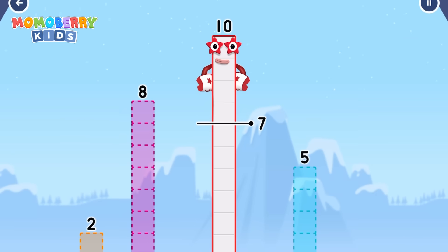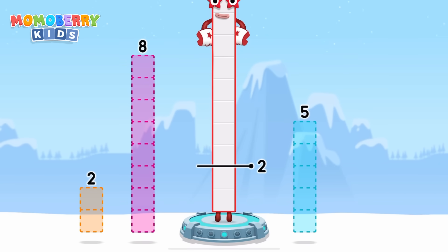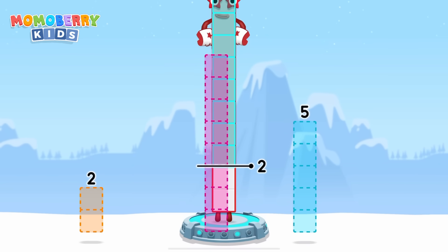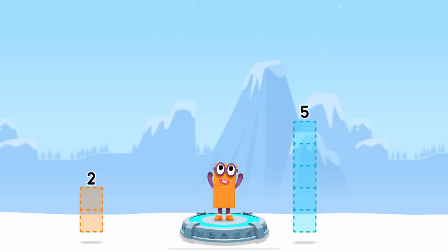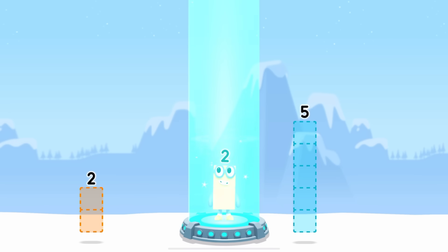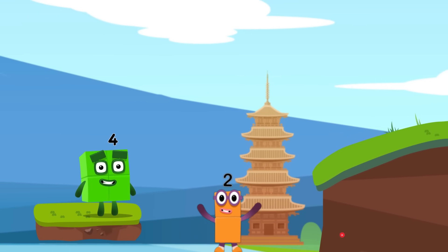Take number blocks away from ten to leave two. Eight! You cracked it. Ten minus eight equals two. Good job.